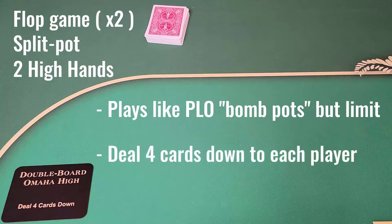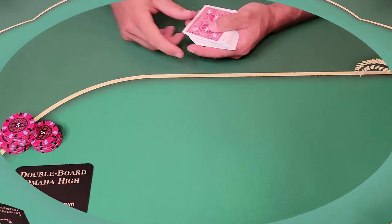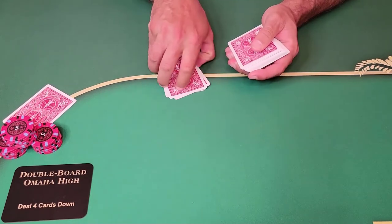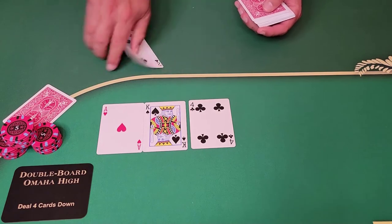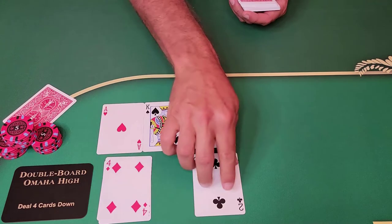Just like PLO, you deal four cards down to each player. Then you're going to spread two flops after there's a round of betting. Then you're going to burn, do two turns, betting, burn two rivers, and the high winner on each hand gets a share of the pot. It's worth noting that I don't burn after each flop — just one burn for both flops. Same for turn and river.